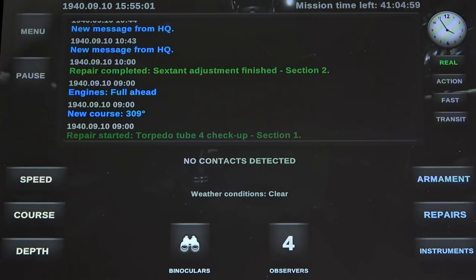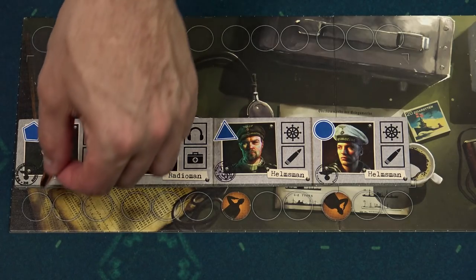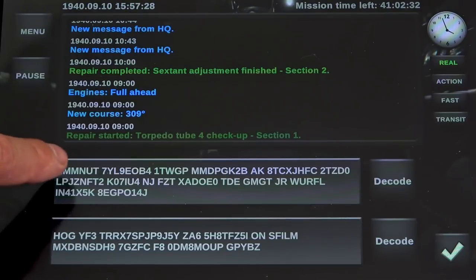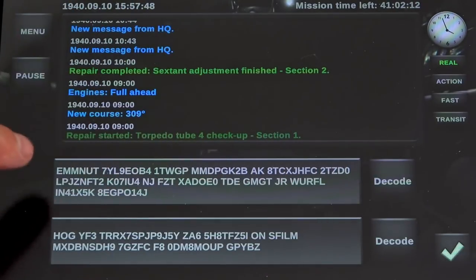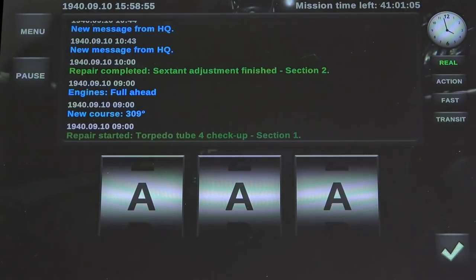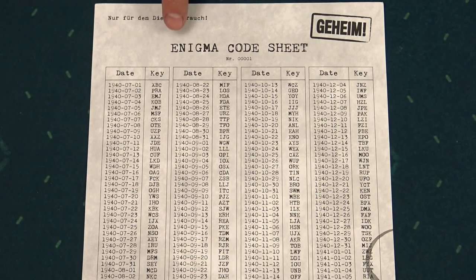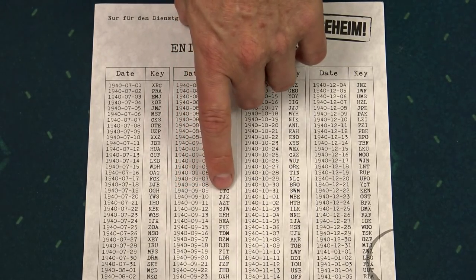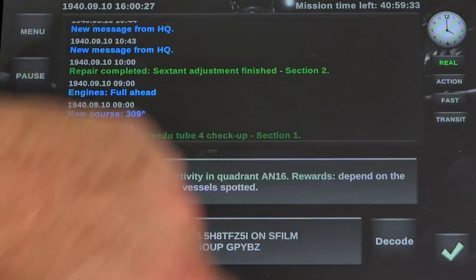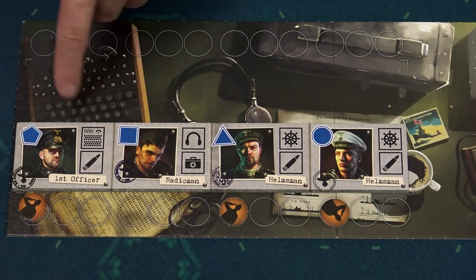When you have a new message from headquarters, use the enigma to read it. Pay for the order and activate the sailor with the enigma icon in section 2. Click on instruments, enigma — you can see two messages. For one activation token you can decode one message. Click decode, confirm the sailor with the icon is in section 2, then enter the enigma code. Check the date the message was received, find it on the enigma code sheet to get the corresponding code, enter it in the application and receive the decoded message. Decoding additional messages requires another activation but not another order.